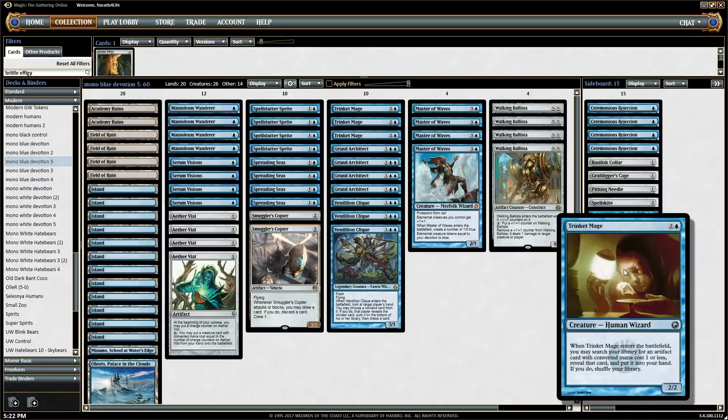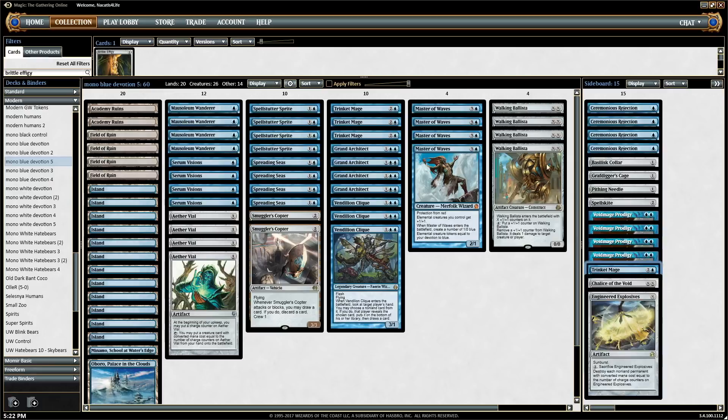We have the fourth Trinket Mage in the sideboard because after sideboarding we get some bullet targets to tutor for. We don't really need the fourth one main deck since we're almost always just getting Ballista, but in post-board games when we bring in the appropriate bullets, we want the fourth Trinket Mage. Let's talk about some of those targets.